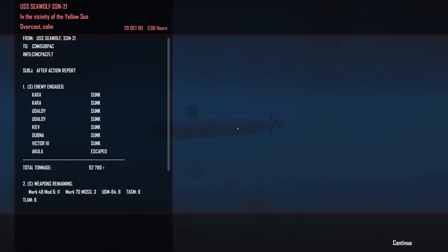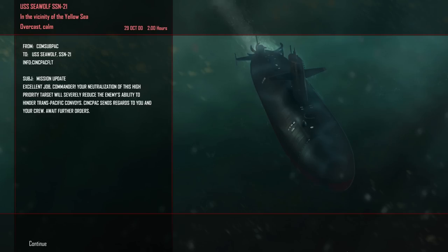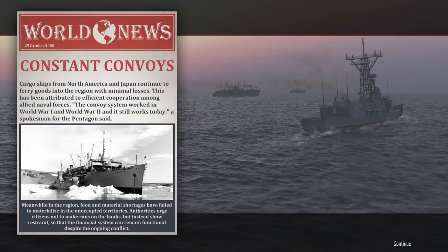Excellent job, Commander. Your neutralization of this high-priority target will severely reduce the enemy's ability to hinder Trans-Pacific Convoys. SUBPAC sends their regards to you and your crew. I think that's going to set back the enemy quite a bit. Constant convoys and cargo ships from North America and Japan continue to ferry goods into the region with minimal losses — attributed to efficient cooperation among Allied naval forces. Food and material shortages have failed to materialize in the unoccupied territories. Authorities urge citizens not to make runs on the banks, but instead show restraint so that the financial system can remain functional despite the ongoing conflict.